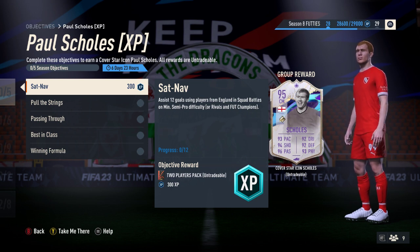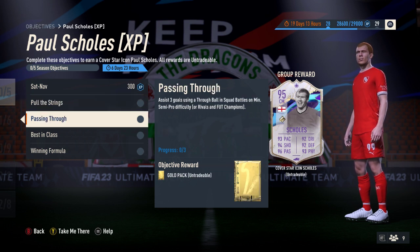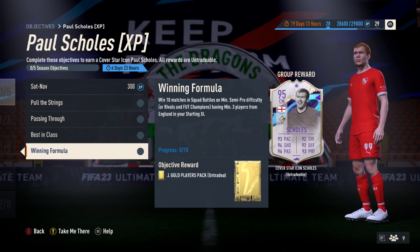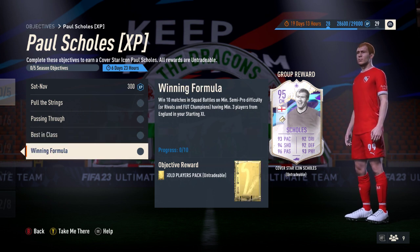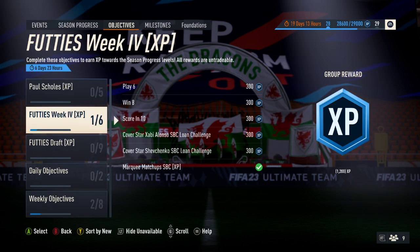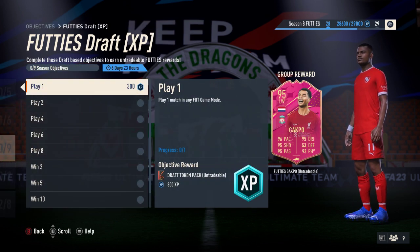The Paul Scholes objective requirements are: score 12 goals using players from England in Squad Battles on semi-pro, score three goals using a through ball in Squad Battles, score and assist with a midfielder in two separate matches, and win 10 matches on semi-pro difficulty with three English players. English players and magnanimity players — easy there. 300 XP for that one part as well.